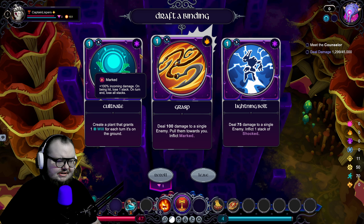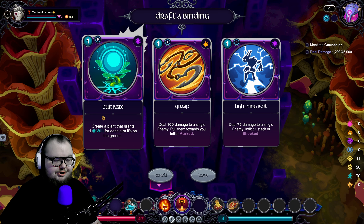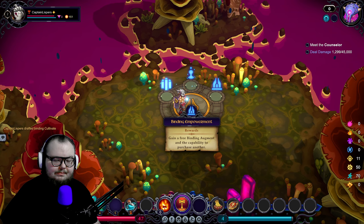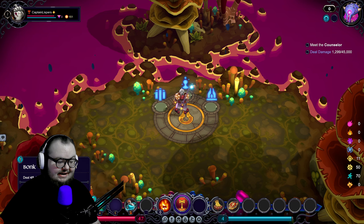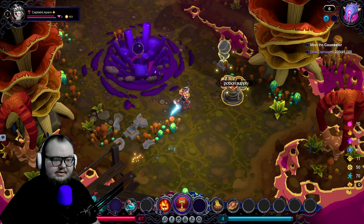I'm not sure what that icon is. Create a plant that grants plus one will for each turn it's on the ground — could be really good for an amazing turn. It costs one energy but if I leave it alone one turn it can really help me. I'll pull that because when you upgrade it there are cool upgrades — you can plant multiple, make it stronger, or gain buffs other than just getting one will. Now we get a choice: quill or free binding augment.